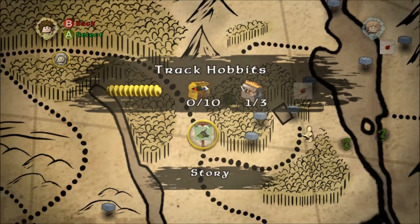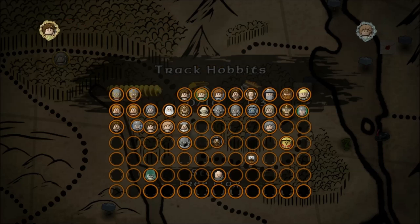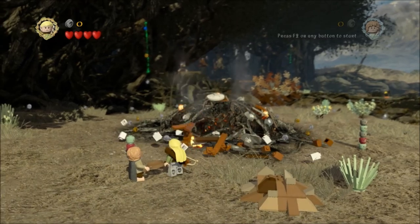Welcome to Track Hobbits. There's a couple of things you'll get from this: a silver brick and the mithril fishing pole, studs times four, and the red brick for handing the quest in.